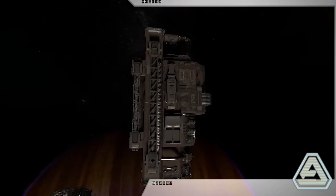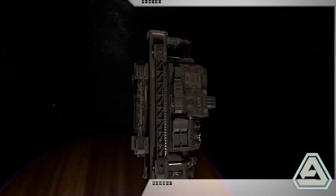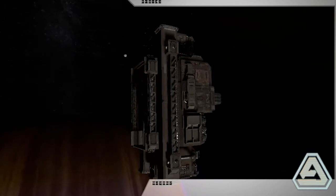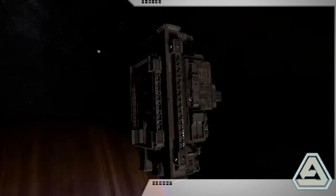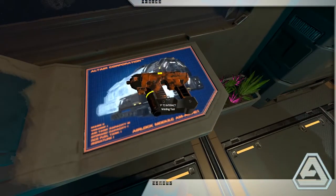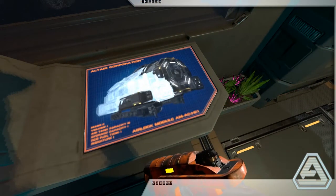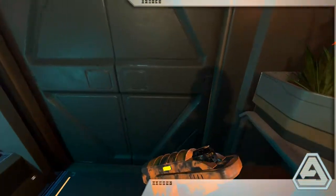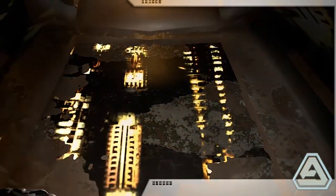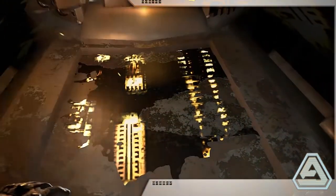On your way back to the station, you will no doubt notice the airlock floating in space next to your new home. With just a quick spacewalk, this airlock can be part of your new space station. Locate and acquire an Altair Corporation welding tool and be sure to take it with you, as most likely some part of your ship will have been damaged in the journey.